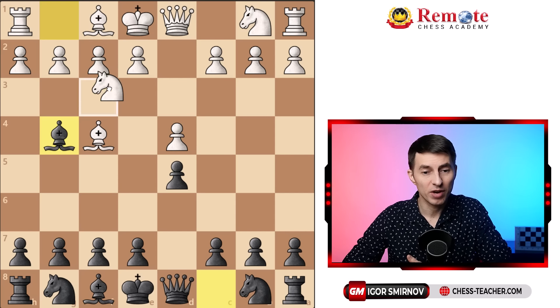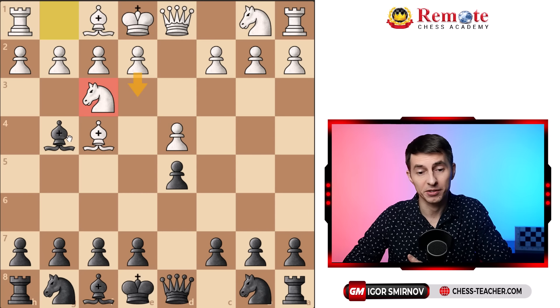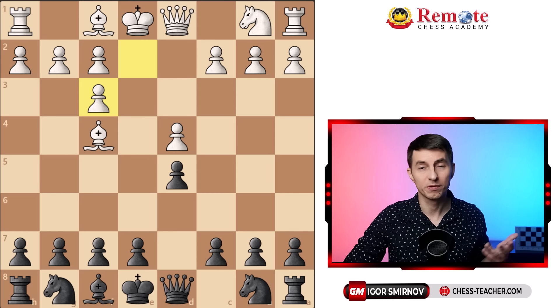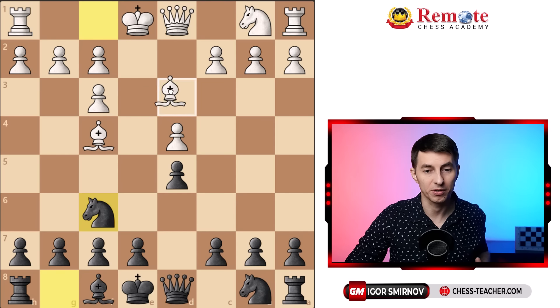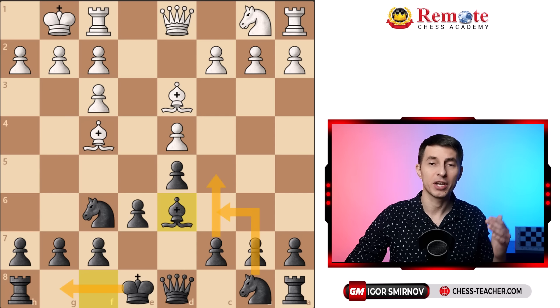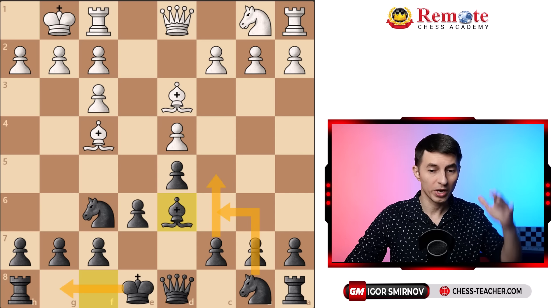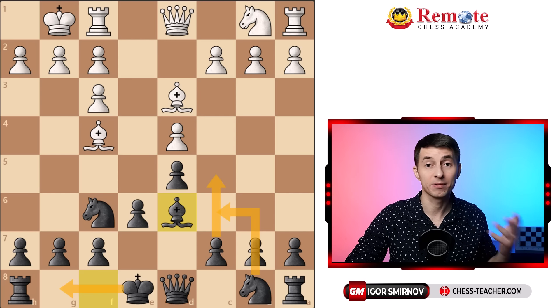They can try Nf3, hoping to play e3 on the next move, but as soon as the knight is there you can trade it off and double their pawns. After that, it's simple — you develop normally: Nf6, e6, Bd6, castle, c5, Nc6, all standard development moves. The key is that you've completely disrupted their London system. Now it's a completely new game, an unfamiliar position for your opponent, and Black is totally fine.